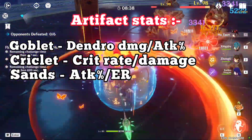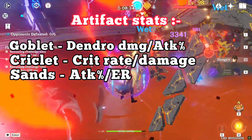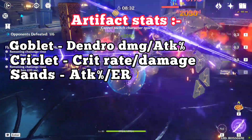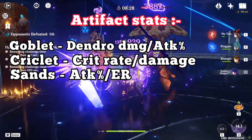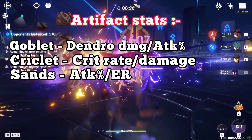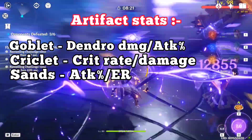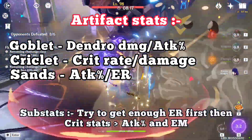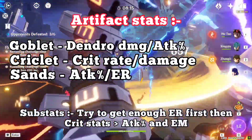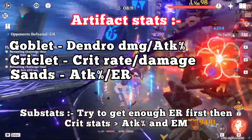We still don't know how many particles she can generate, so we can't give the exact energy recharge needed. But if she is the only dendro character in the team, around 160 to 180 energy recharge should be enough. The amount could vary depending on her particle generation and the bow you use. For substats, first obtain the required energy recharge, then prioritize crit stats followed by attack percent and elemental mastery.